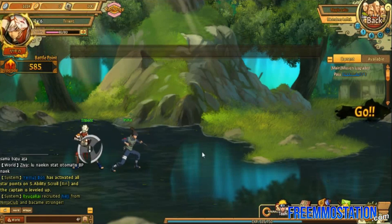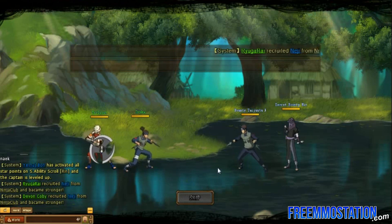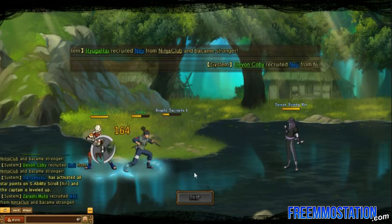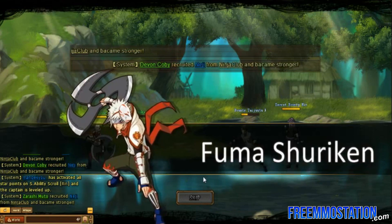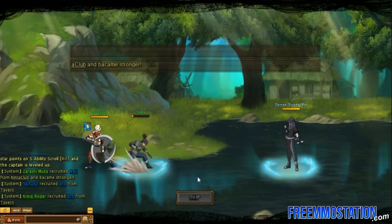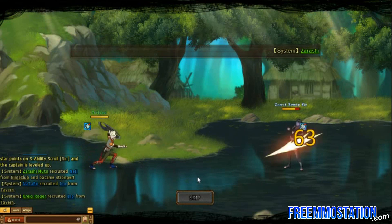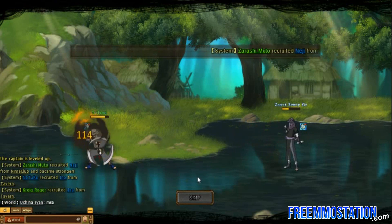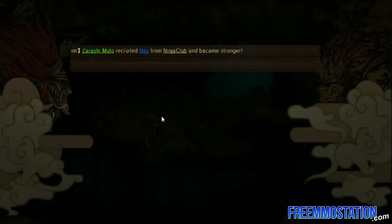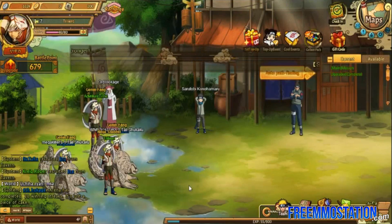It doesn't have a real battle sequence — it's all automated. I'll keep fighting these guys, but after this quest I think I'm going to end the video, because from what I've seen there's not a whole lot else to show. You run around, do quests, watch battles happen automatically, and that's about it. With battle formations you could probably get six other ninjas on your team, but honestly there's no point because you have no control over the battles at all.